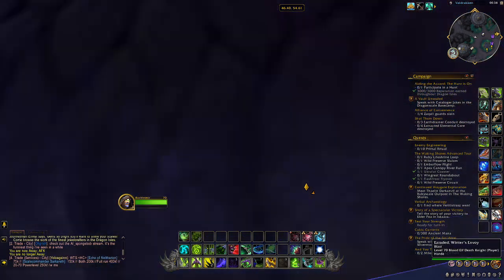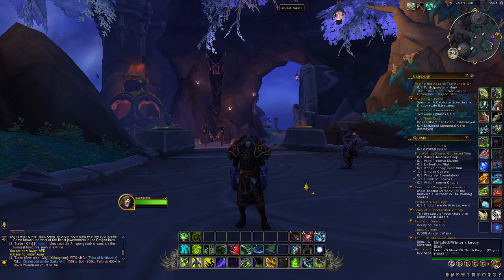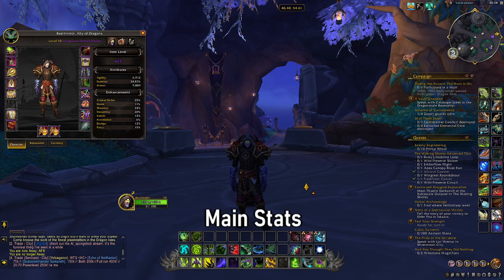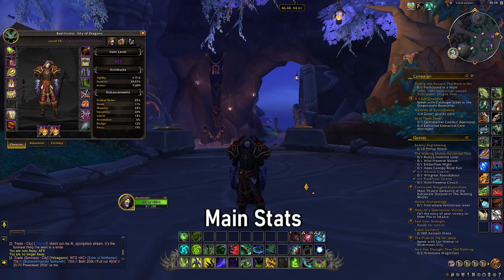Good day and welcome back to another World of Warcraft video. In this video we are going to be taking a look at stat priority and understanding the importance of stat priority and how it works in determining how good your class is. We'll start with understanding the very basics which is main stats. Now main stats are for my class agility, stamina, and armor, but for most classes it will be your priority stat being strength.